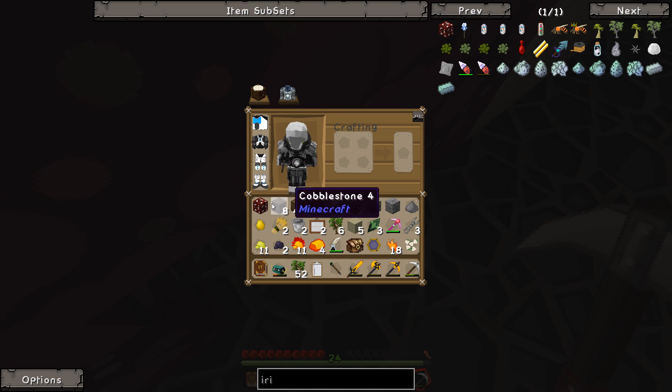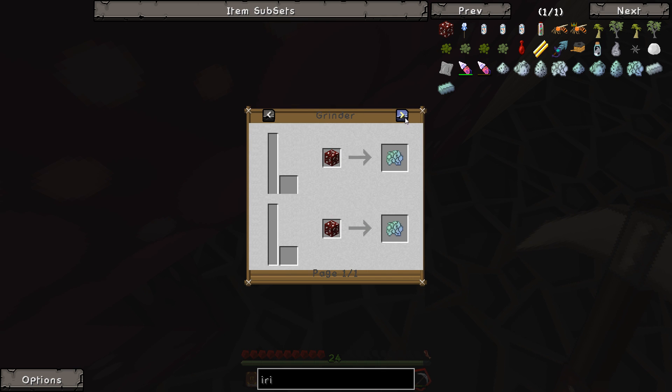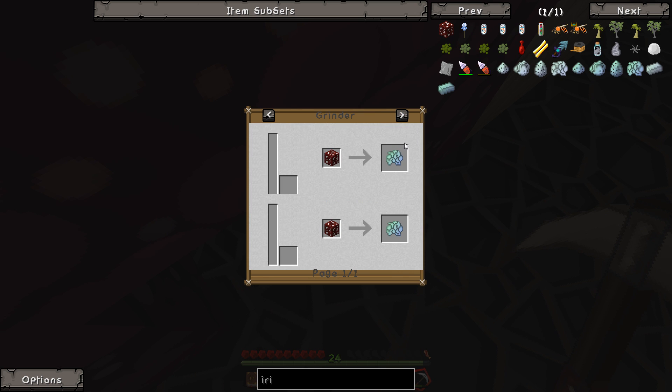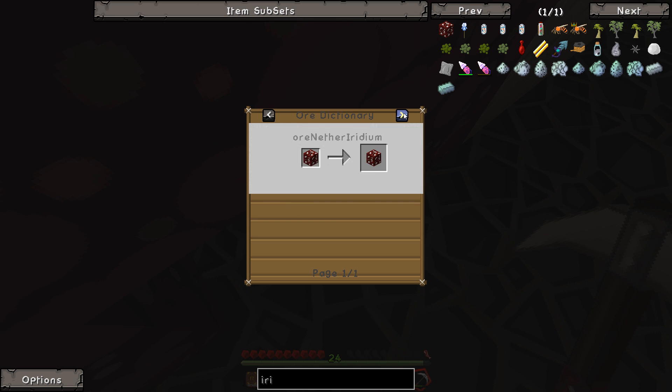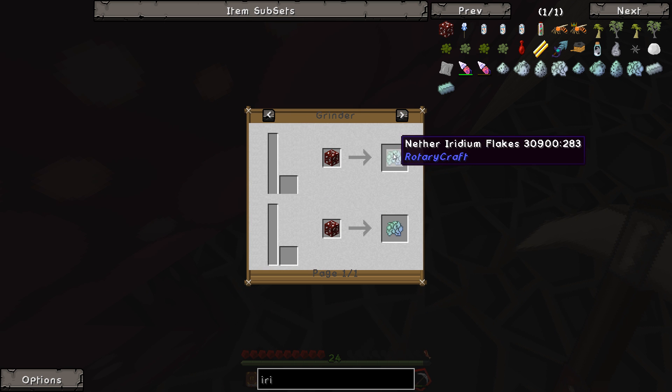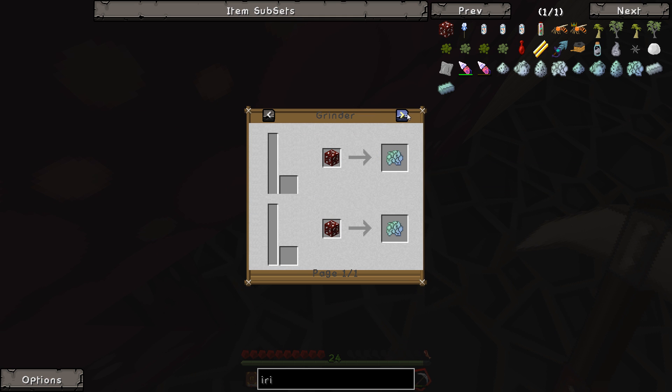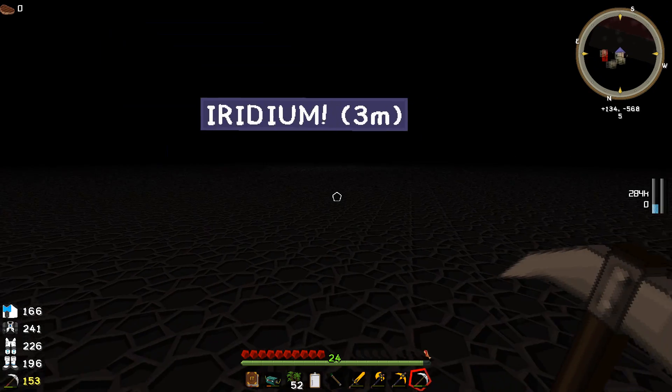We got the iridium mined. It doesn't look like we can smelt it directly. Do we have to go through Rotary Craft? If we do, that could give us an average of 9.38 units per ore, which would be pretty cool if we can get like nine of this stuff from it. Let's go slash home - I need some apples.